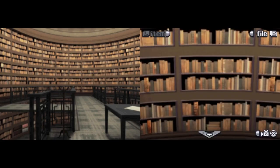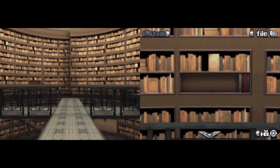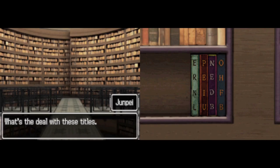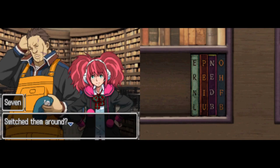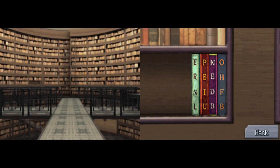This is a pretty interesting escape room. First thing we want to do is look over at these books. We're going to have to look at a lot of these different shelving sections. What's the deal with these titles? They're all just gibberish. What if we switch them around? If we move them around, maybe they'll spell something. Yeah, it's worth a shot.